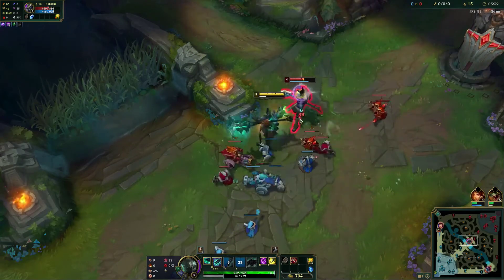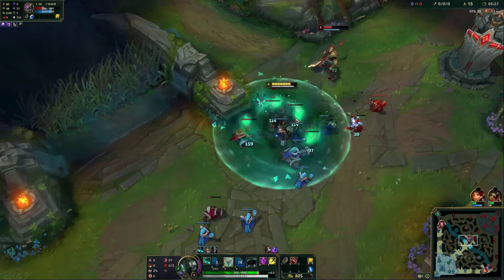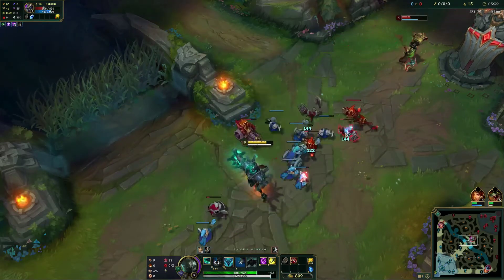E in, one auto attack, one Q, run him down again. Very straightforward combo with Mordekaiser in order to win the lane.